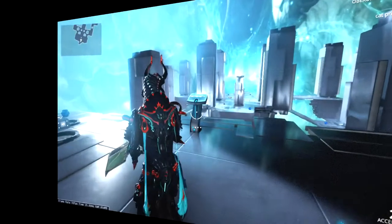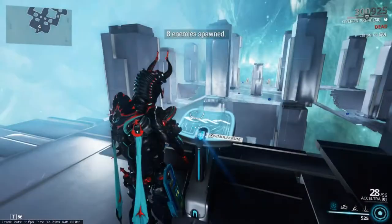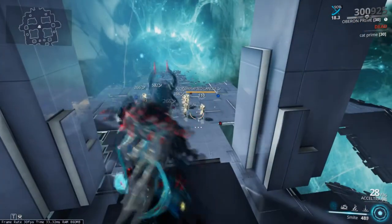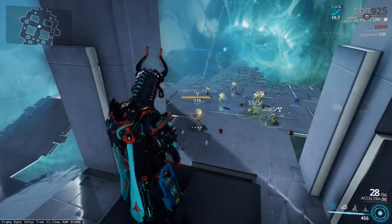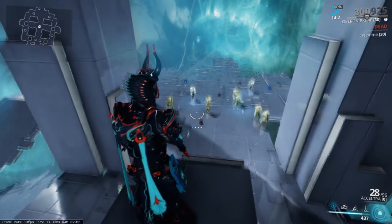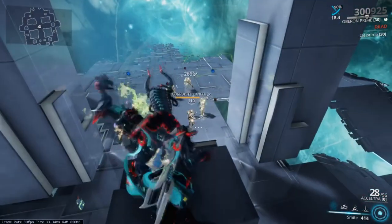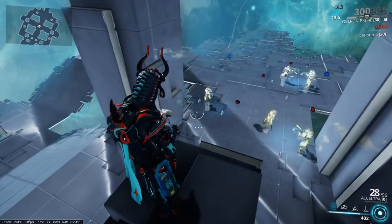Smite. At first glance you might think this is another trash first ability, but let me show you how this ability is actually pretty strong. First thing I should mention is that this ability has a 100% chance on radiation proc on the main target and will knock him down. The orbs that spawn will proc a puncture proc and have a chance on applying a radiation proc. As you might know, if there is even a single enemy with a radiation proc, the other enemies will aggro on it, considering they are closer to it than to you.